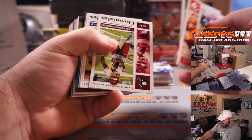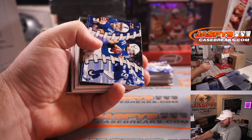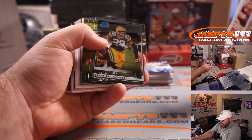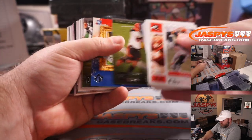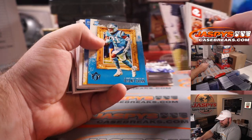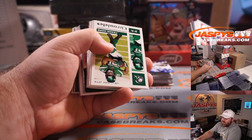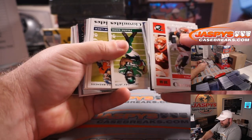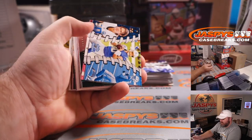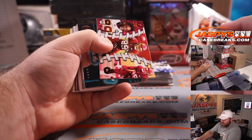2020 Chronicles. All these rookies are shipping. Justin Herbert, Chargers — Charles Wolfkill. Remember, vet base cards do not ship. Chronicles is pretty much all rookies in most cases. Justin Herbert again for the Chargers — Charles Wolfkill. Joe Burrow, Bengals — Shaolin. And Jordan Love for the Packers — Timothy Ng. Joe Burrow again, Bengals — Shaolin.